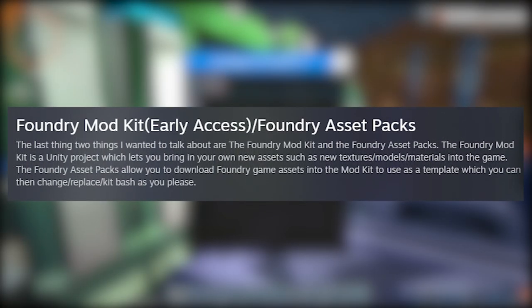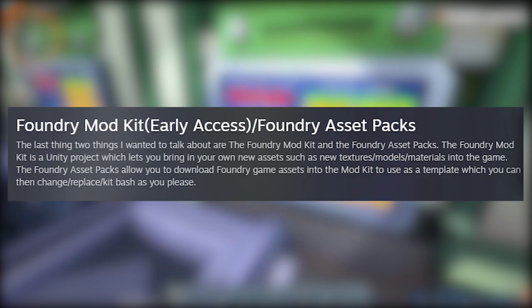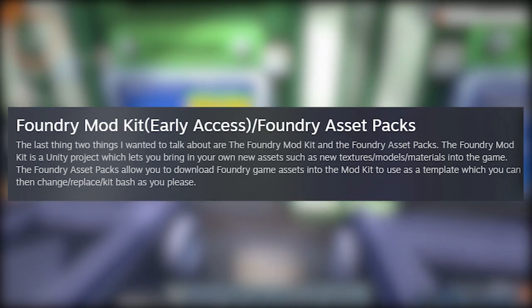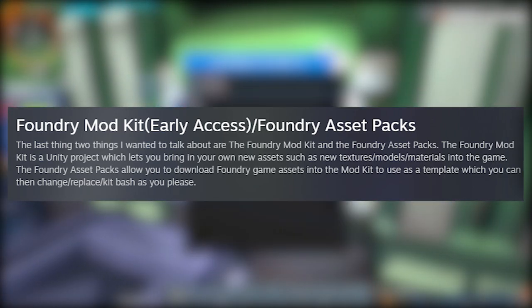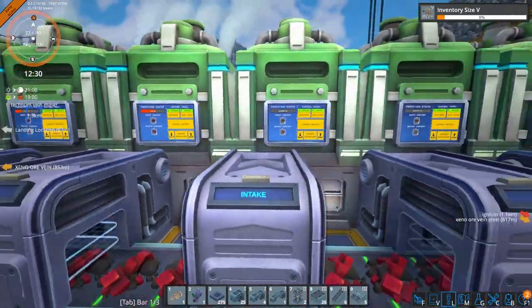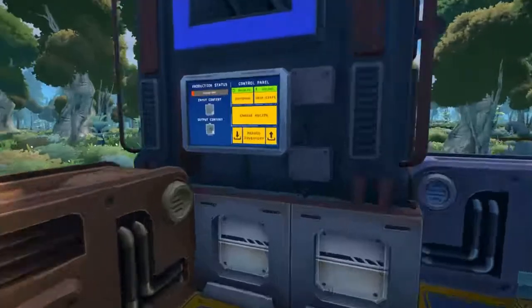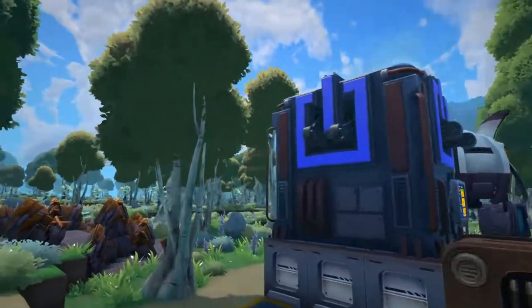The last two things they talk about adding into the Steam Workshop are the Foundry Mod Kit and the Foundry Assets Pack. The Mod Kit will enable you to add your own new assets into the game via a Unity project, allowing you to customize the way machines look and also their animations, enabling full customization. The devs kindly put a short clip on their dev post, and I think it'll be very interesting to see what kind of designs the community can come up with.